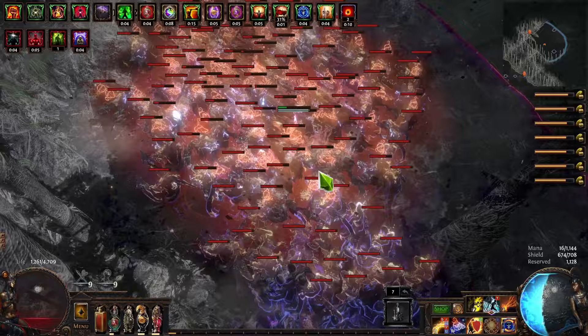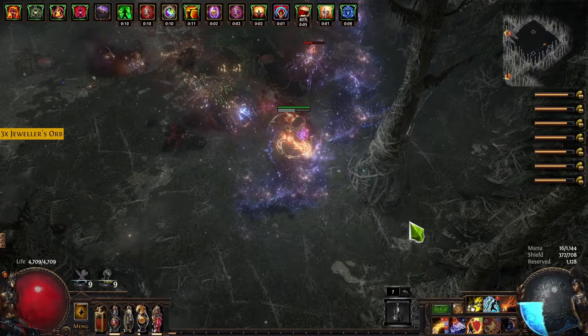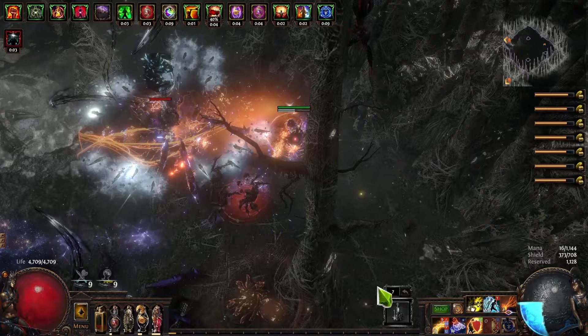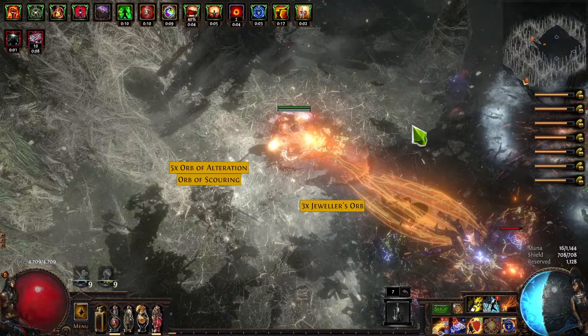We're pretty tanky because we have a ton of physical damage taken as fire, decent block, and decent evasion — blocking about half of attacks, evading about half of attacks. We're taking most damage as fire, and then we have some recoup, over-leech on kill, and some chaos leech from the flask.